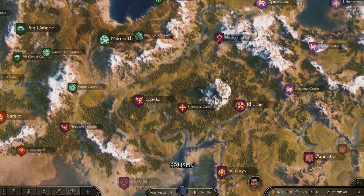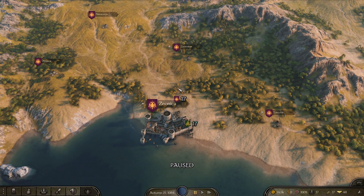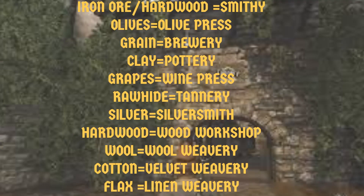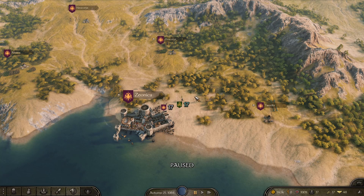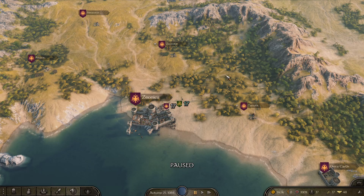What I've done for you is put together a little list. You can pause, write it down, or take a screenshot on your mobile. It's a list of what produce you need for each workshop to buy. It doesn't matter what settlement it is - as long as those settlements are producing that produce, you know what workshop to buy there. The list is coming up on screen now.